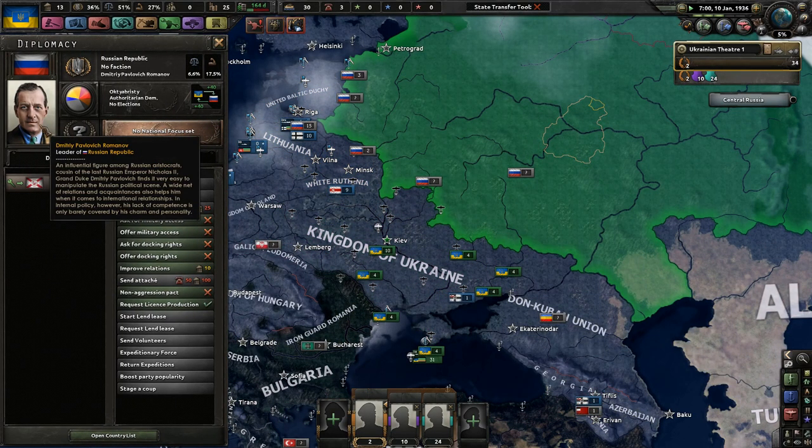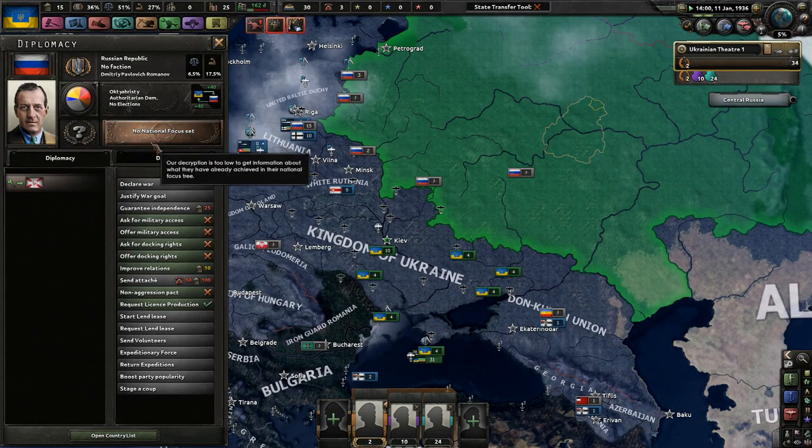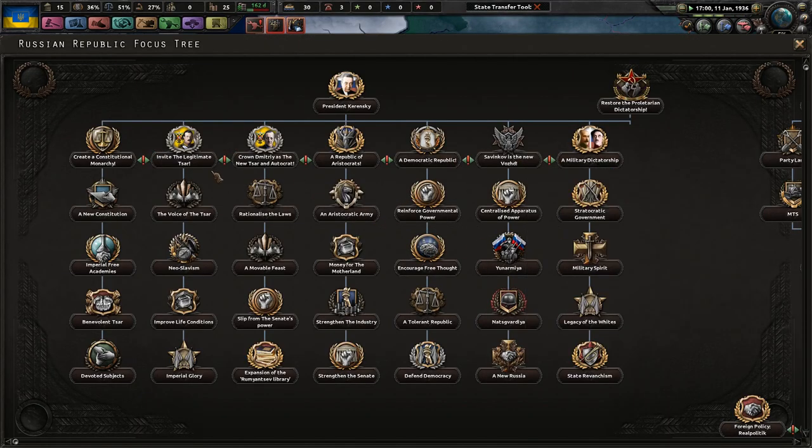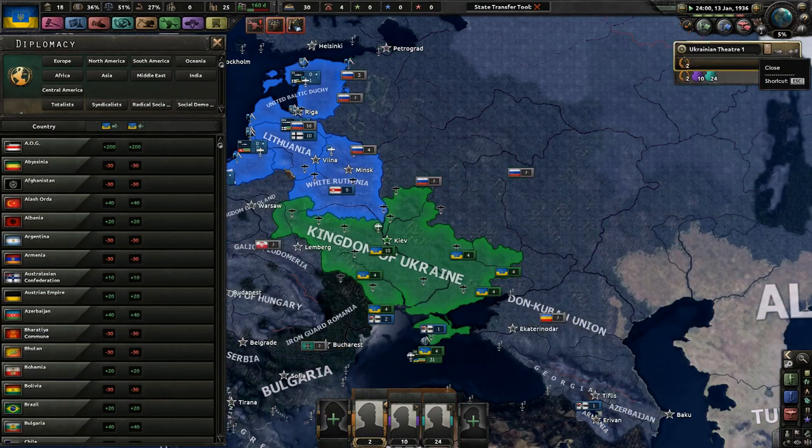Romanov is now in charge - he's a Russian aristocrat, cousin of the last Russian Emperor Nicholas II - Grand Duke Dmitry Pavlovich, easy to manipulate on the Russian political scene. Alright, so they have Romanov. It didn't necessarily go the way I expected. I'm going to assume they're going to go with maybe a constitutional monarchy. We'll see what happens.